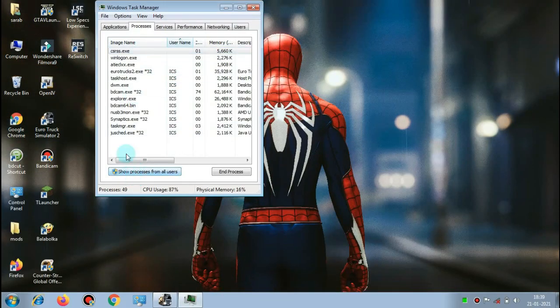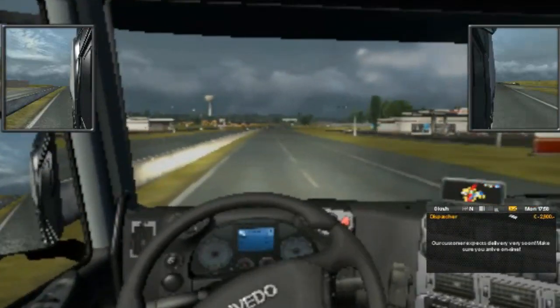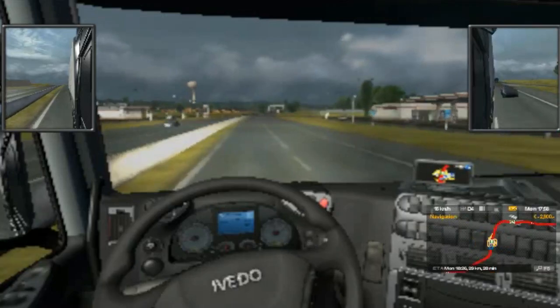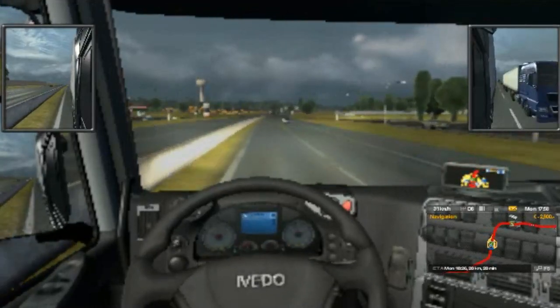Now go to Task Manager, find the Euro Truck process, and set priority to High. Now open the game. Performance got a boost but bad graphics, right? If you're satisfied with these graphics then great; if not, then change the scale to 50 or 75% based on your own needs.